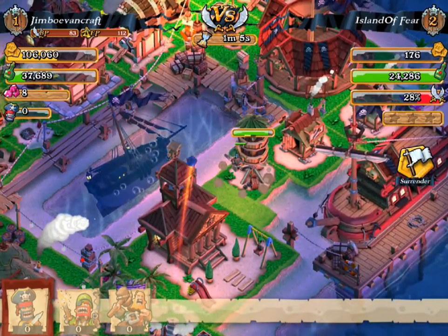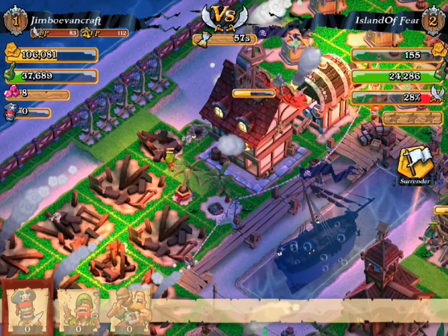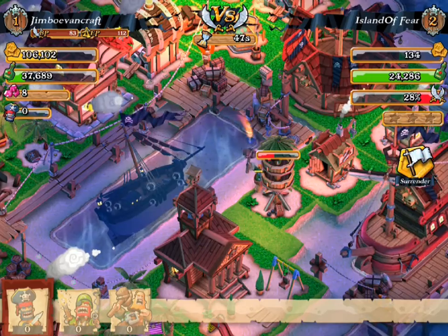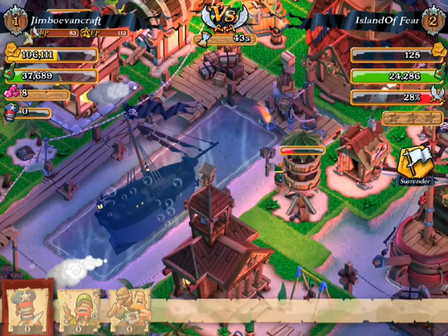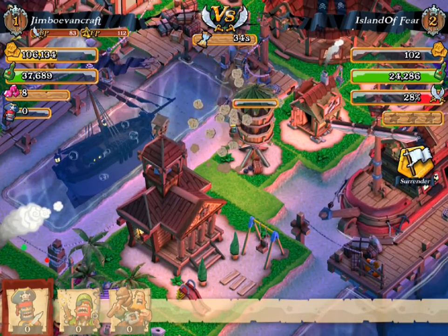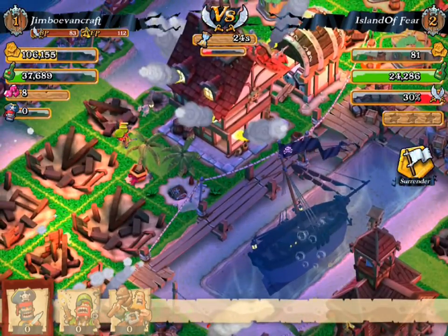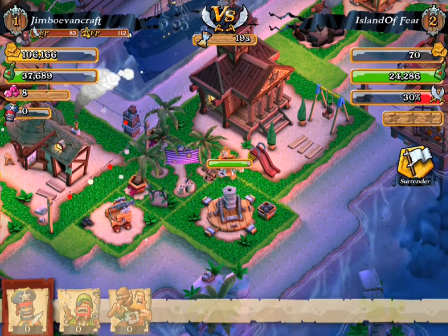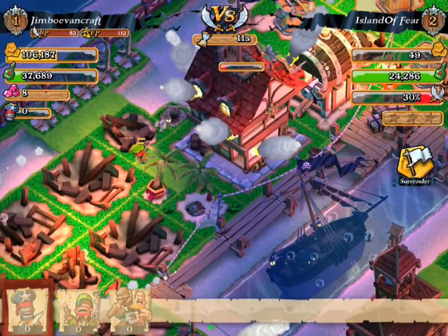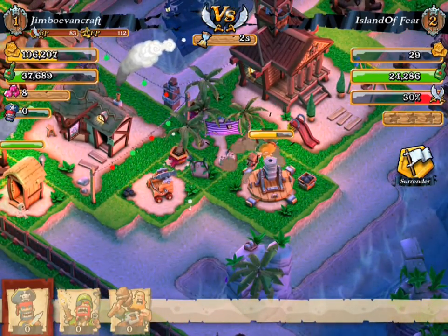They're attacking the remaining structures, which is good. I love how they actually have the pirate ship go underwater — that is actually really cool. I think they added that new in the game. They're getting rid of that structure but we probably would have been able to get more. Unfortunately we just lost it.